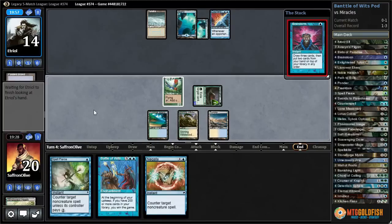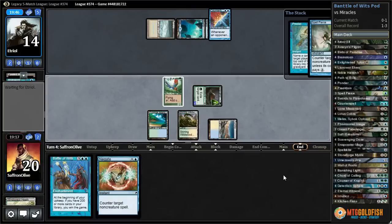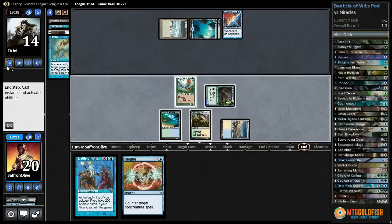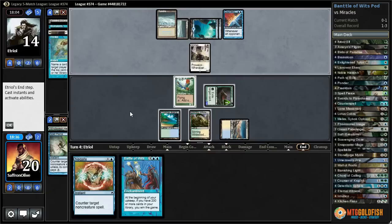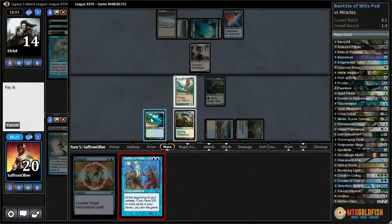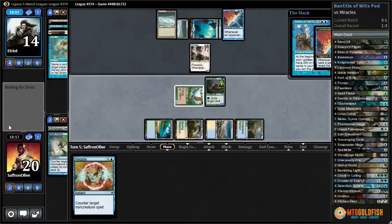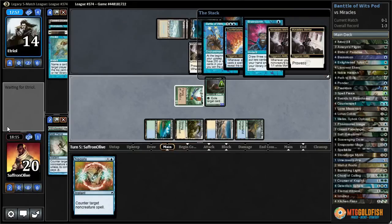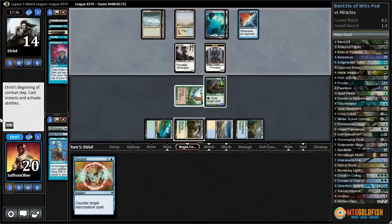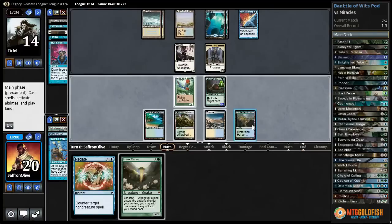They do randomly have a two on top and it's a counter spell. Flooded Strand, get a counter on our Scavenging Ooze, we'll have Stirring Wildwood as backup. We're not going to counter this Brainstorm. Predict — let's just Spell Pierce and Predict. They have a Wear/Tear on top — that's a bummer. We're going to mill the Wear/Tear and draw two cards. Monastery Mentor for our opponent — do we just go for it? We know they have a counter spell.